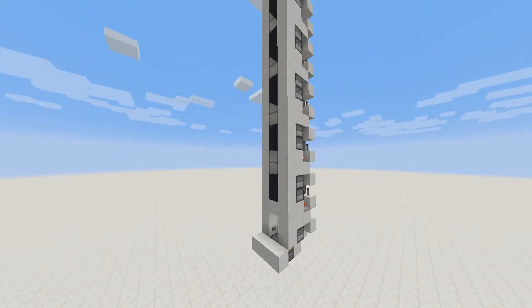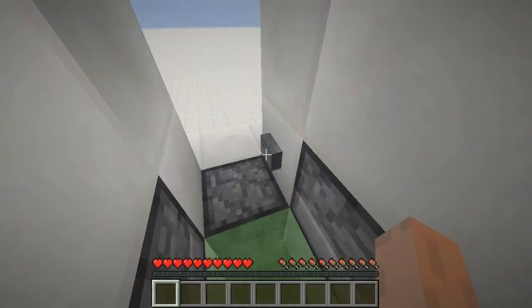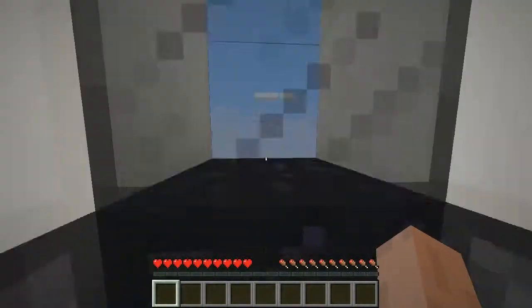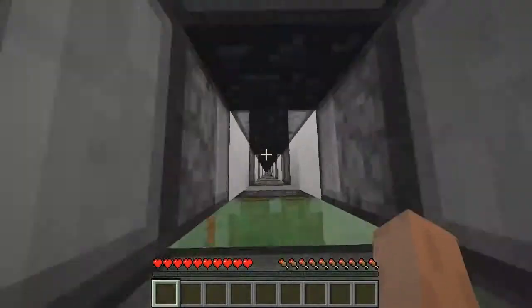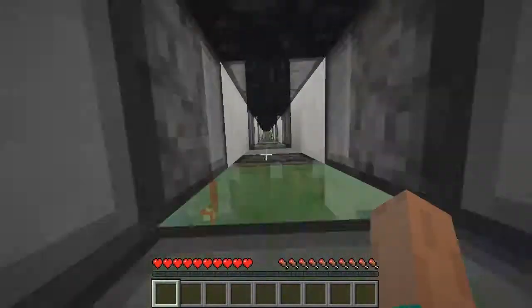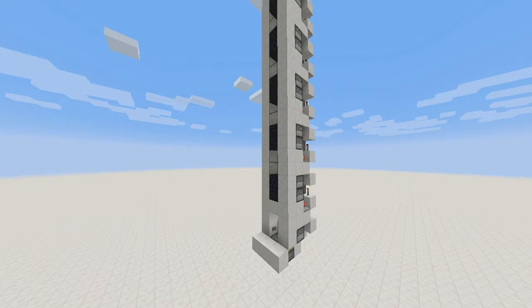Hello everyone, my name is Michael and welcome back to another Minecraft tutorial. Today I've got what is probably the best elevator ever made. It's only 6 blocks per layer in volume, travels at an amazing speed of 20 meters per second, and has a down function in the form of jumping down the shaft and landing on a slime block. So yeah, this is pretty much the best elevator you can possibly build.